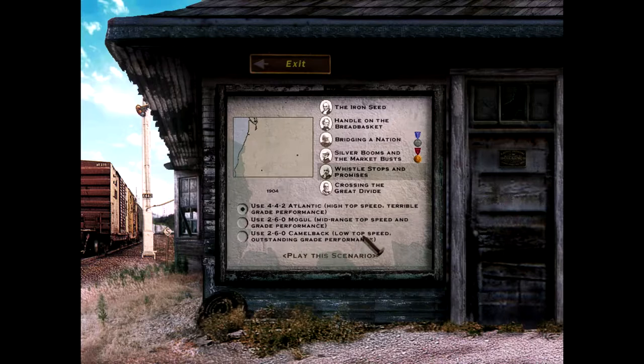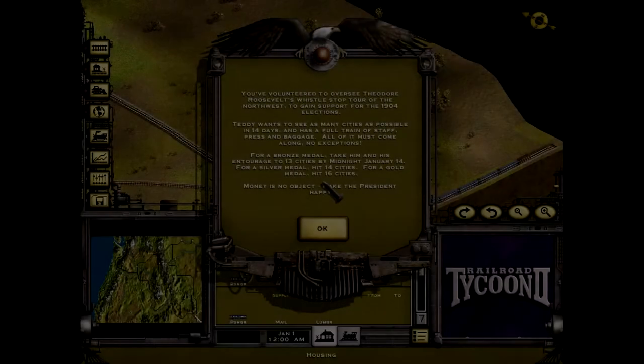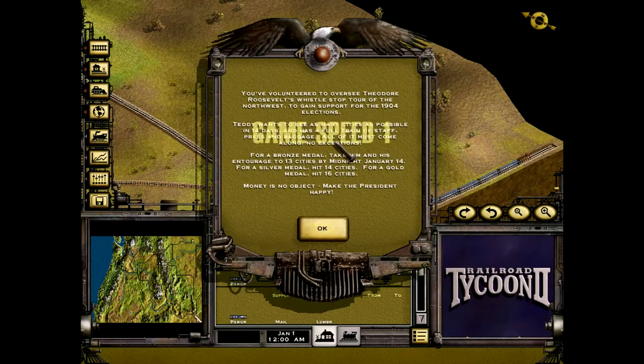There's also a 2-6-0 Camelback with low top speed but outstanding grade performance. I used that when I tried before following the recommended station route and only got silver. I can't do the low top speed though, so we're going to go with the 2-6-0 Mogul.